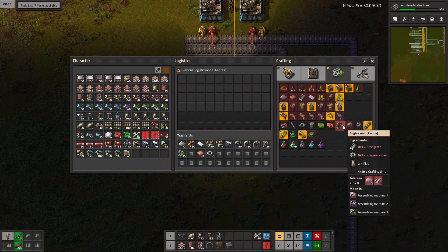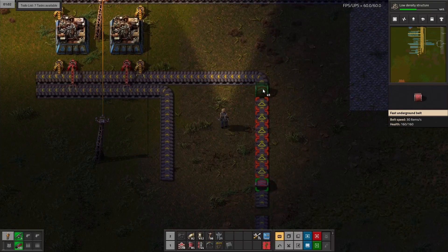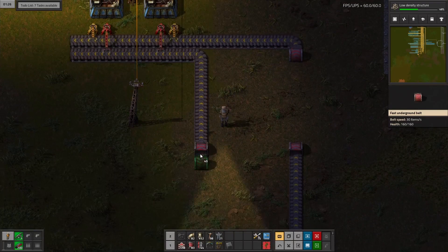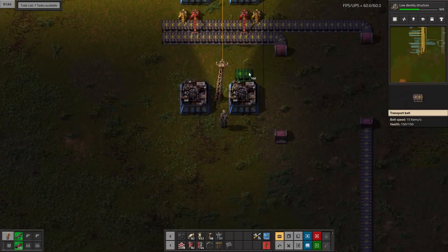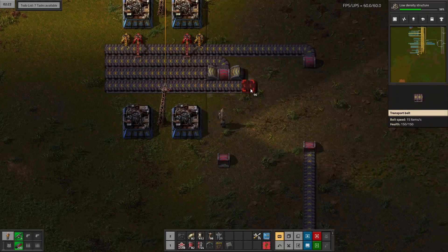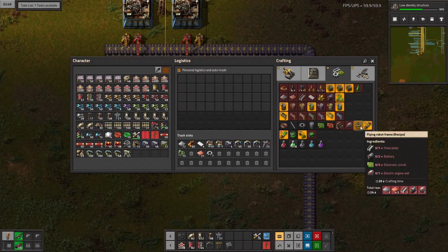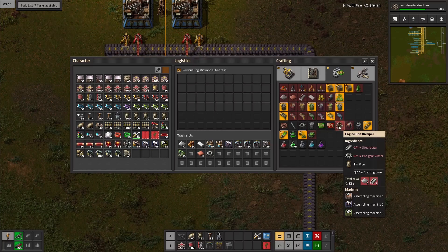We'll do the engine unit first. So just to give us some room — okay, so we'll make engine units here, which need two products. Let's go ahead and add them both. The engines — let's see what they need. Pipes. Actually, let's see how many we need to make first. If we're going to double this flying robot frame production, then we're going to need two electric engine units per second, and two electric engine units per second need two regular engine units. So we're going to need four pipes, two gears, and two steel plates.